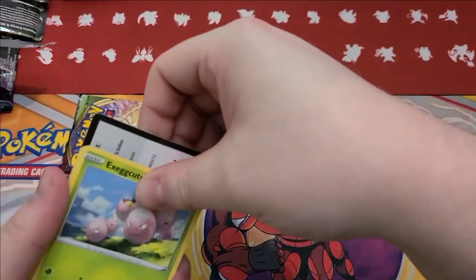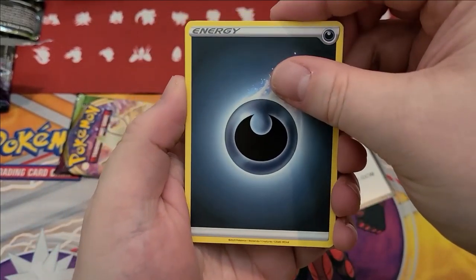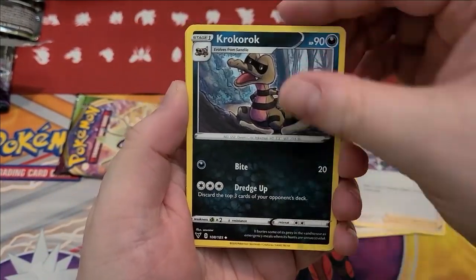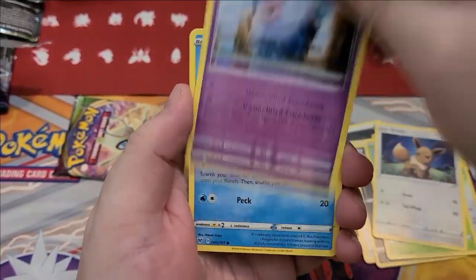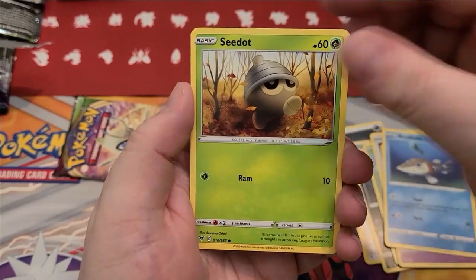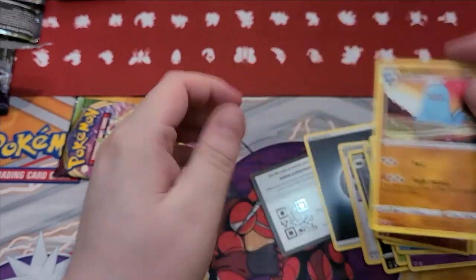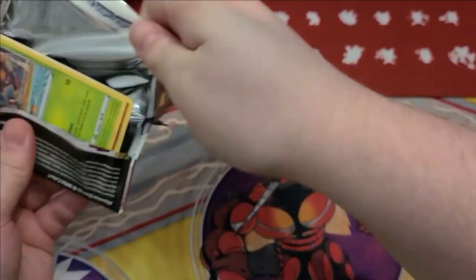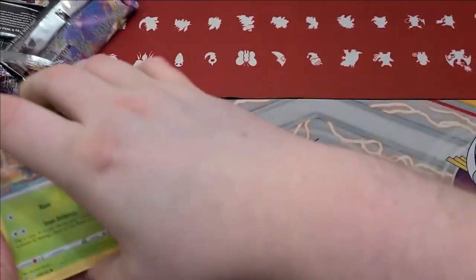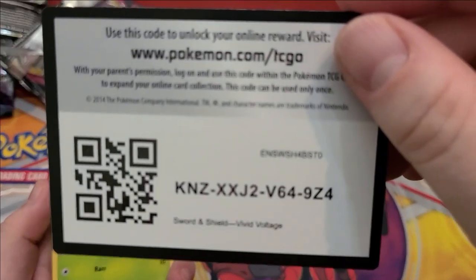Baltoy, reverse Noctowl which is a rare, and Dreadnaw. Of course there's a Dreadnaw. If there's a Dreadnaw V of any kind in my Champion's Path packs, I'm going to be upset. Well, we have eight packs, there's probably a chance. We're good at getting Dreadnaw. I mean, I love Blastoise, but not Walmart Blastoise. Even if I was still getting Blastoise I would get tired of getting Blastoise — unless it was a lot of money Blastoise.